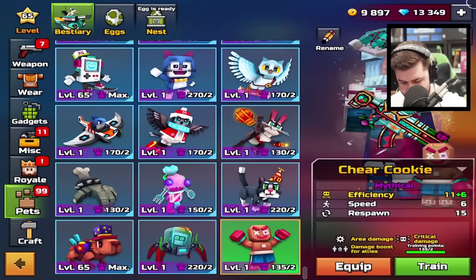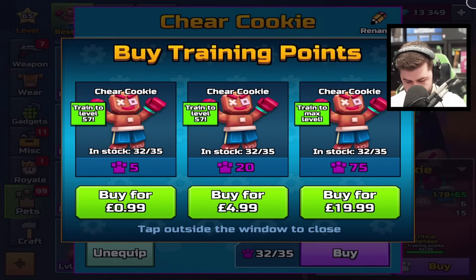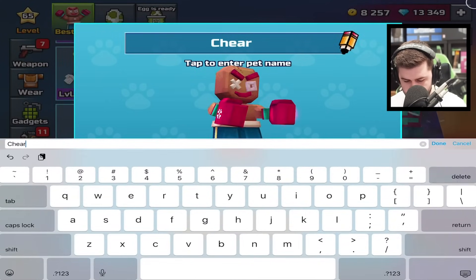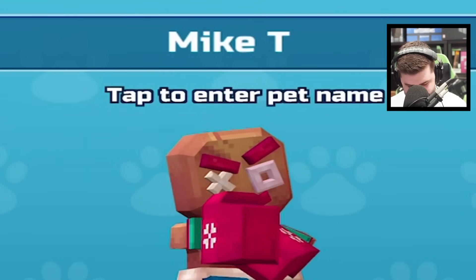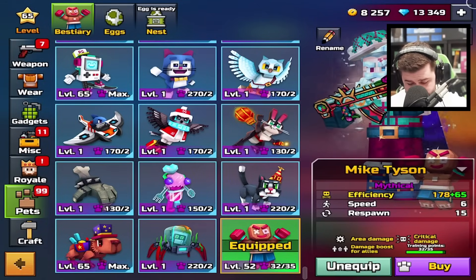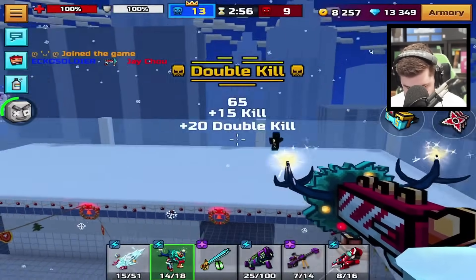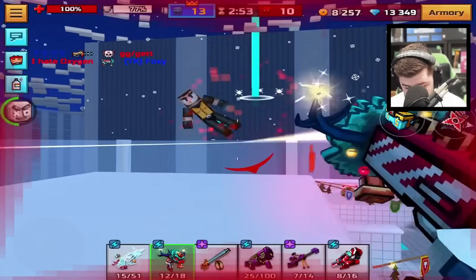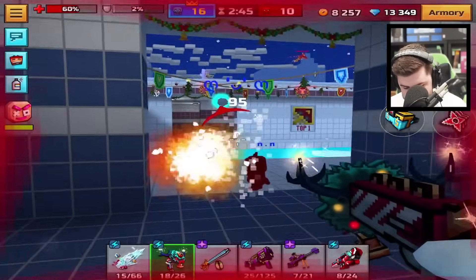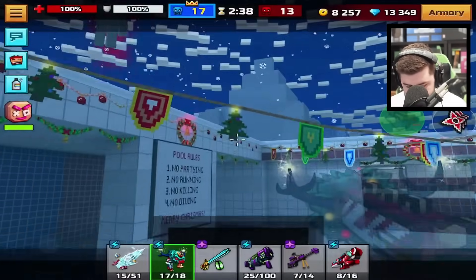For today we are making a change — we're also going to train the Boxing Gingerbread pet to max level and see how we get on. I'm going to call him Mike Tyson. Maybe you guys can come up with a more creative name. Let's give him a go today and see if he can get me some kills. This is the backup weapon you have to use for the challenge — it's only legendary but it was really good last time I used it. They should have made a giant gingerbread skin for the player to match the pet. I think giving the player the same skin as their pet would be pretty cool.